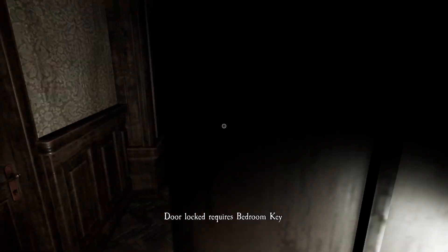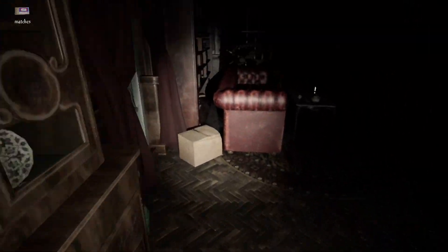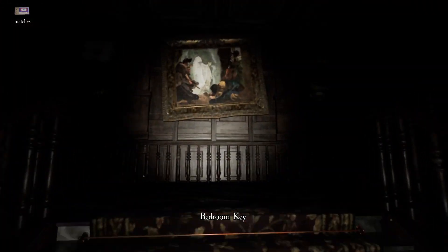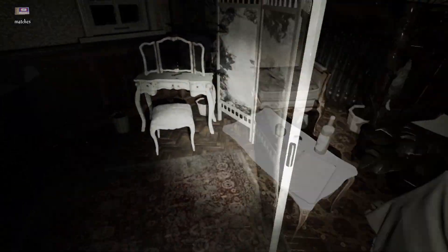Once you've got the hall key, you need to find the bedroom key. Just start looking around downstairs, opening up doors in the process. Once you've got the bedroom key, you can start looking for the attic key. This key can spawn on both the first and second floors, but I usually find it somewhere upstairs.